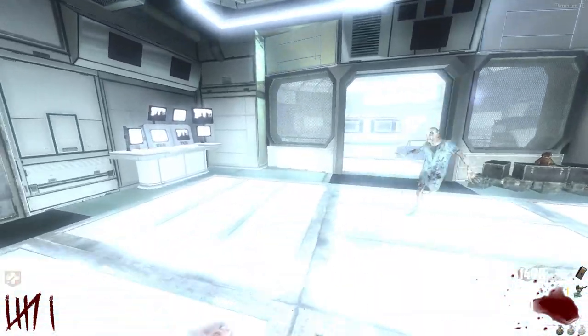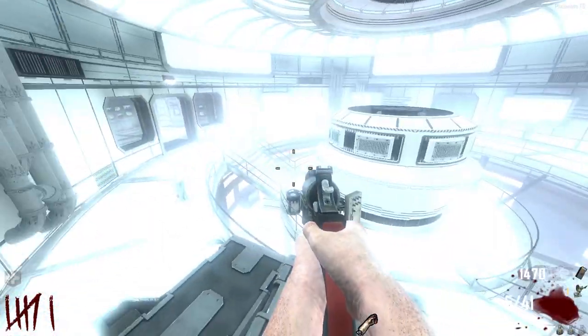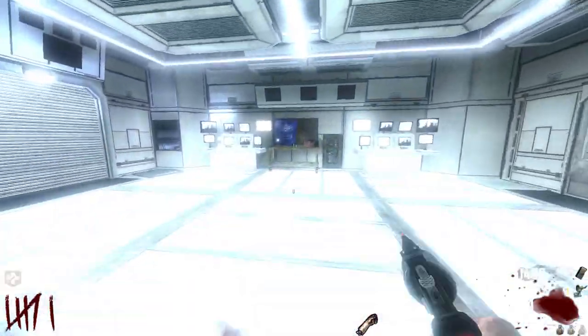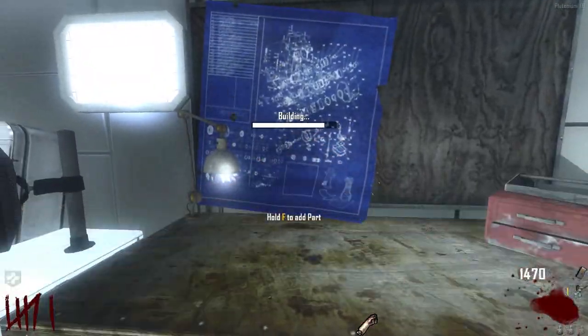The first map to ever feature buildables was of course Transit, and it was very bad to say the least. Transit really tried to add buildables to every square inch of this map. There was a total of 8 different things to build, with a total of 25 different parts scattered around this giant zombies map.